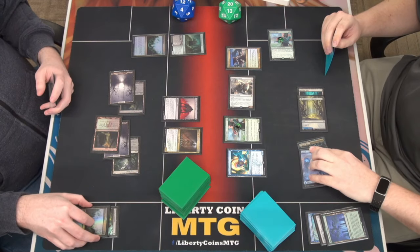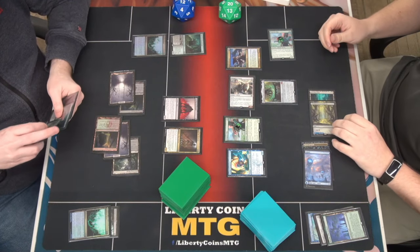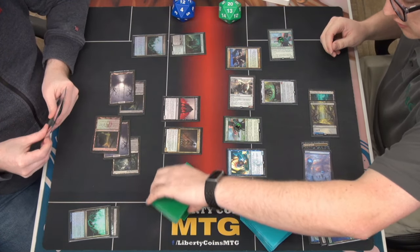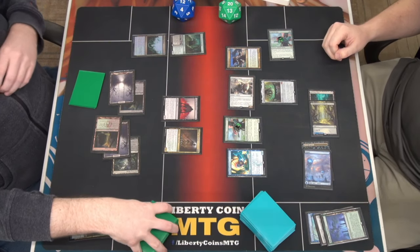We're going to go ahead and tap two and play a Soul Cauldron. Pat your neck doesn't like that. Pass the turn.